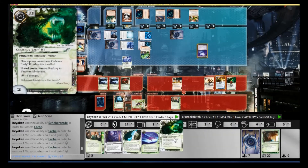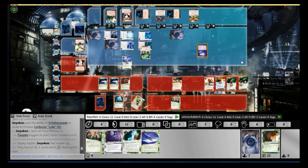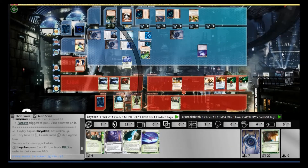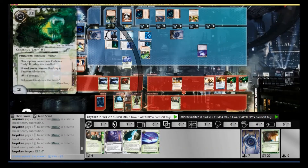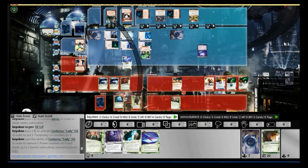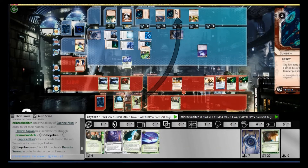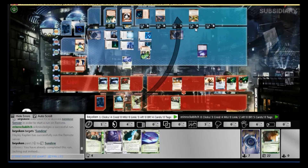At the end of my turn, I sack Clone Chip to get the Cache out. I decided to forgo the tutor power of Clone Chip because I desperately needed the money at that point, and I needed to refresh my dog. I knew I was out of Scavengers at this point, so the only way I can get more dog tokens is to install dog from my hand — hence I chose to install Cache. So I ran to the Tsurugi and Eli, failed the psi game again, but I bounced off to the remote to get the Sandu gone off the board.